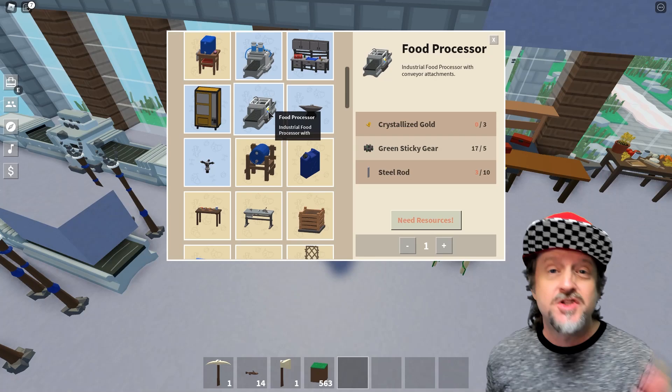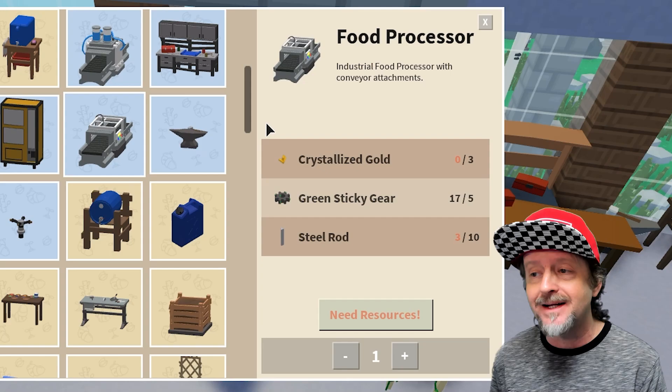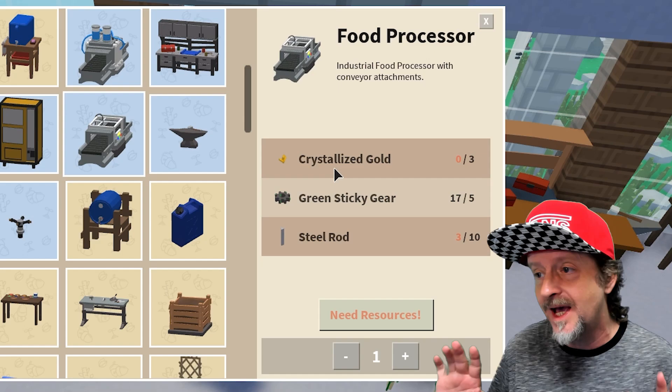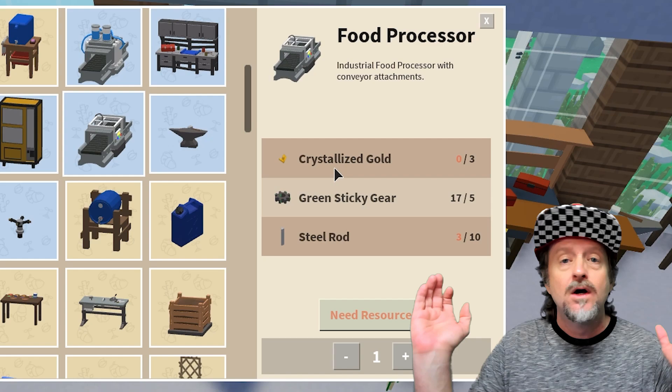We now have a food processor which will cook items for us automatically. You need the new crystallized gold. This update just came out - I flipped on my cameras within five minutes of the tweet. I don't have any crystallized gold yet, but I wanted to make this video super quick because I'm super excited. To get crystallized gold you need to break buffalo cores and mine gold, and you'll only get it sometimes.